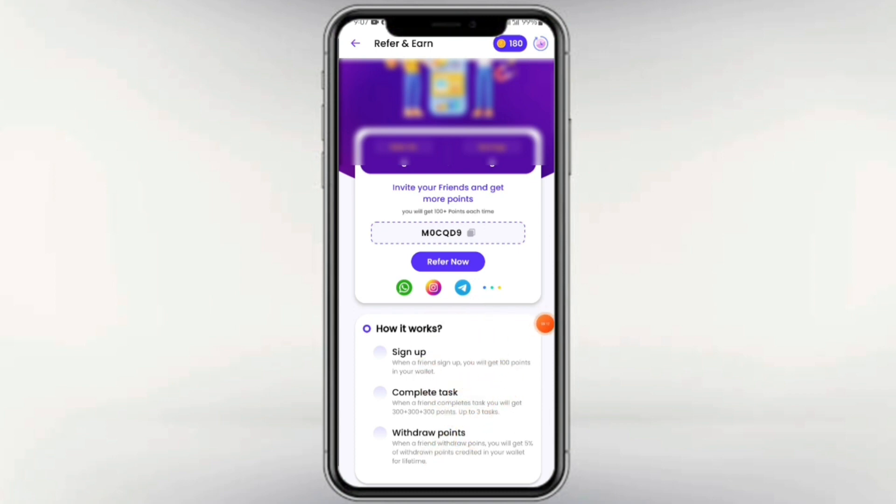If you want to see your family members and friends, you can see your own referral link, or if you want to share your referral link. Then you can get a maximum of 400 coins per invite. In the last video section, we have a few options for this application.